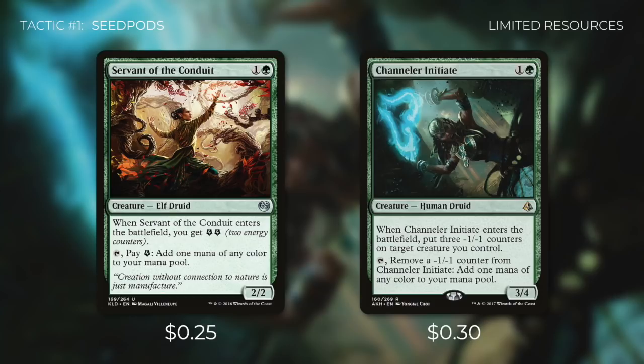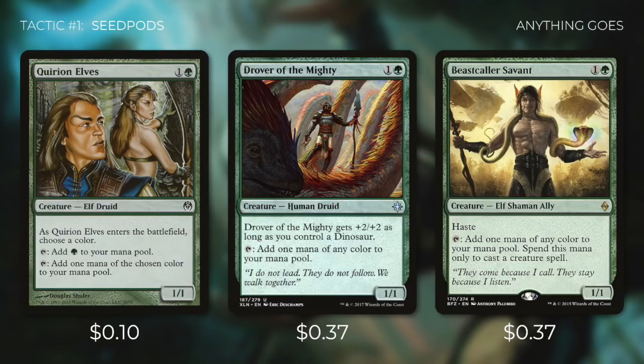Next up, there's Quirion Explorer and Sylvan Explorer, both of which can tap to add 1 mana of any color that a land an opponent controls could produce. Then there's Copper Myr, which can tap for a green, and Silver Myr, which can tap for a blue. We have Servant of the Conduit and Channeler Initiate, both of which can tap for either of our colors but a limited number of times. This isn't really a big limitation since we just want to get Vanifar out quickly. Finally, we're running Quirion Elves, Drover of the Mighty, and Beastcaller Savant, each of which can tap for either of our colors. The vast majority of mana dorks in this deck have a converted mana cost of 2, which is the sweet spot for starting our chain.